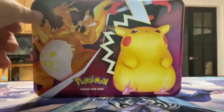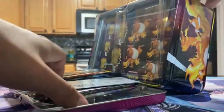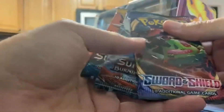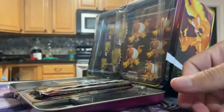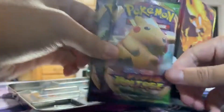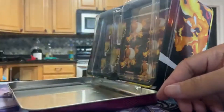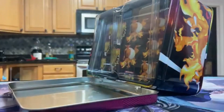Oh, everything's gonna fall out. I have messed up horribly — that's no news to you guys though. There's a code. We have a Sword and Shield, a Sun and Moon Burning Shadows, some Sun and Moon packs which is odd, and two Vivid Voltage. We do have some Vivid Voltage! I love Vivid Voltage. Do you guys love Vivid Voltage? Of course you do, that's why you're here — or you just really support me, in which case I really appreciate that.